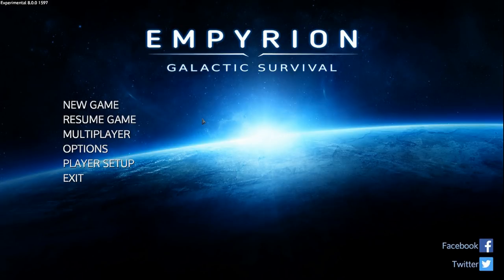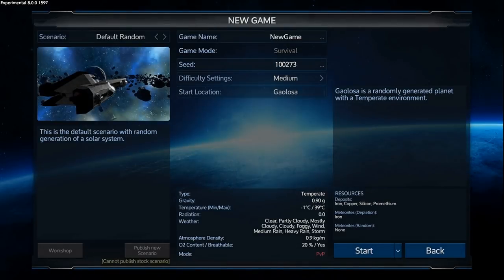Just the POI doubling alone would warrant a new game start. Let's just jump into it — new game, starting on this seed. Let's take a look at the settings. Gravity's fine. I was going to go with the 39 degrees planet start to see what that's like with the heat instead of the cold.